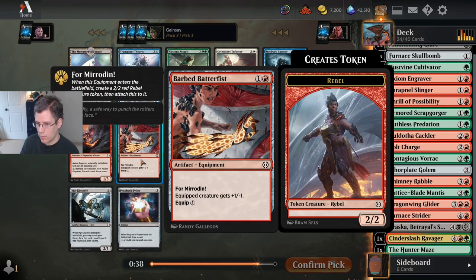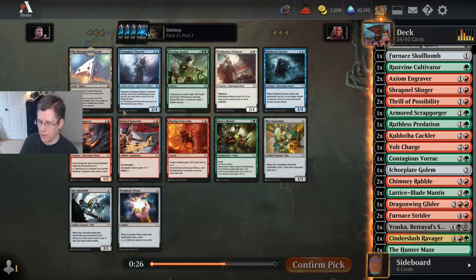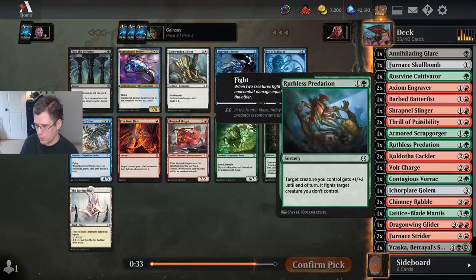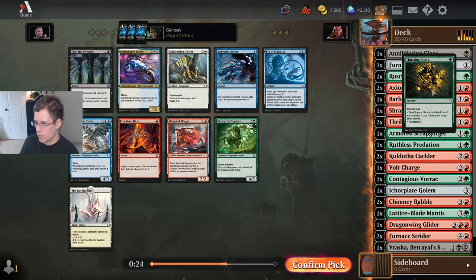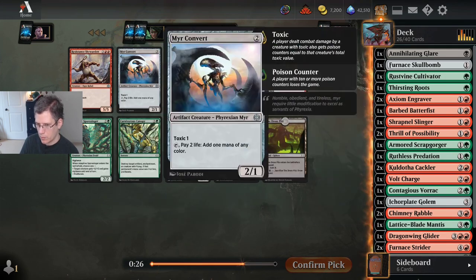I do like the Barbed Batter Fist — I think it's quite good. Monumental Facade can be good if you're like a straight two-color deck where oil really matters, but I'm not going to play it in a three-color deck. I'd rather play my black cards. I'm going to take the Barbed Batter Fist. Thirsting Roots doesn't always make my deck, but in a three-color deck it's going to be pretty good. And here's another two-drop that's a five-color mana source, so I'm going to take that as well.